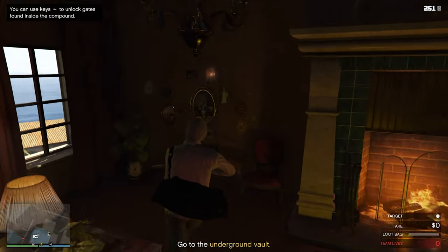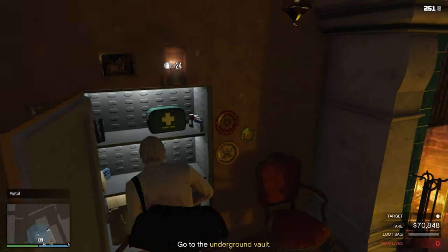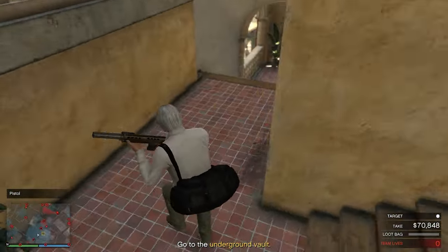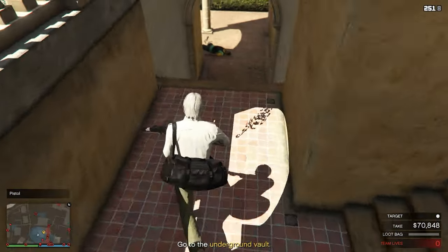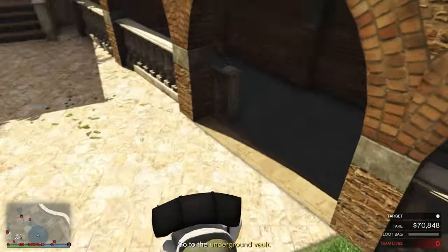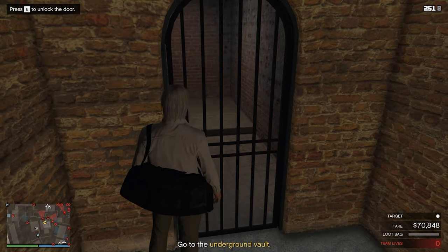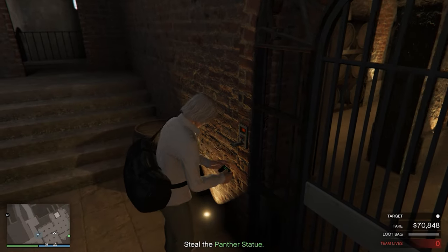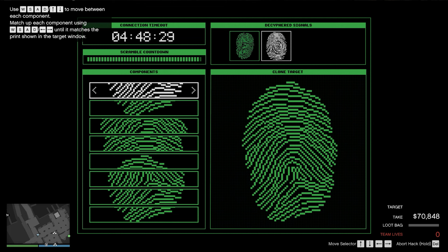You're in the area where Mr. Rubio's personal bodyguards operate. These men will know every soldier under their command. No disguise will fool them. Always worth looking in the safe. There's another fingerprint scanner here — scan the procedure with the tool, cycle through the fragments and nest them up to the target plate.